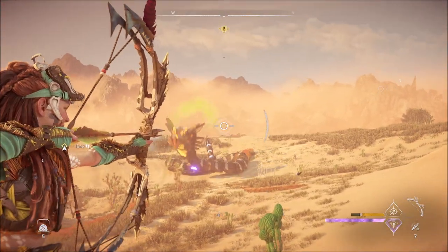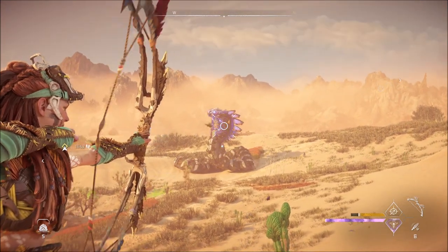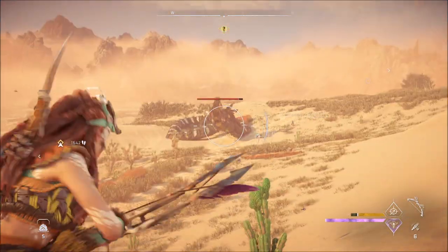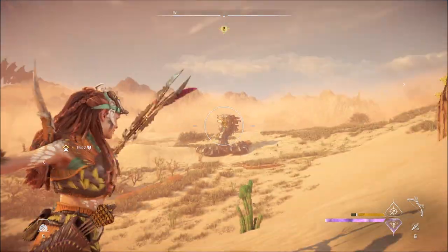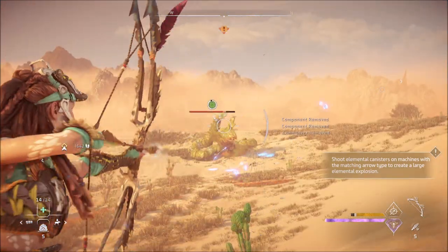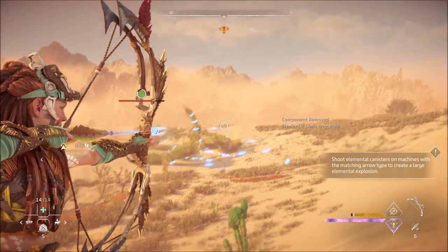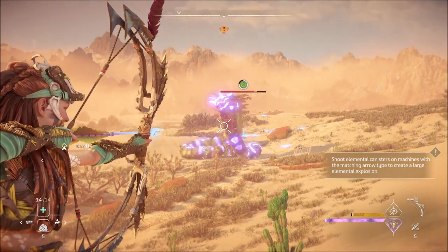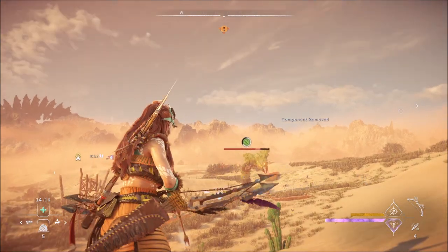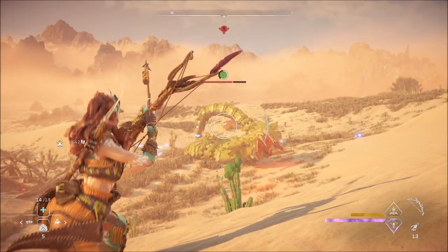We're not really trying to kill him quickly — we're just trying to get those grinders off first, and then we'll worry about killing him. Conceivably you could dislodge them and not kill him, but it'd be hard to find him and you might as well kill him for the resources. Looks like I've got all the precision arrows off right now, but I don't see any of the grinders coming off. He's coming for us though.